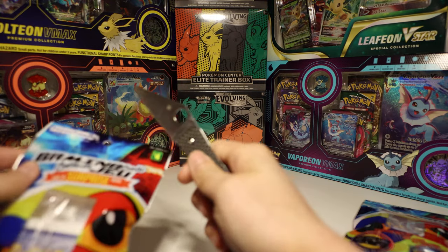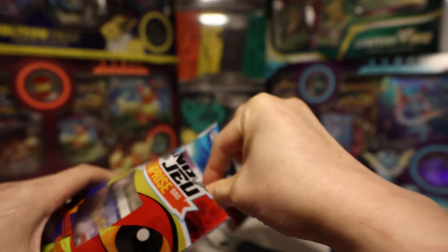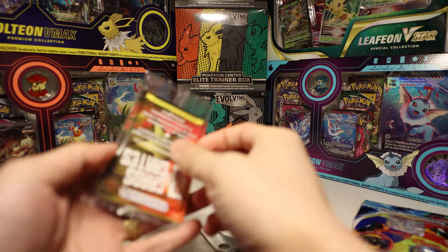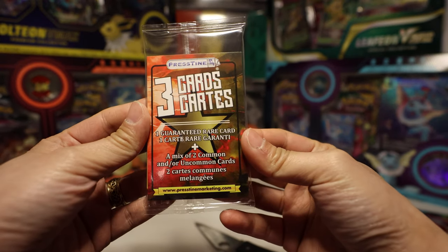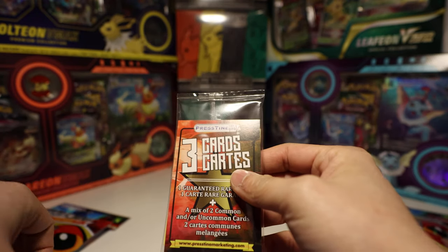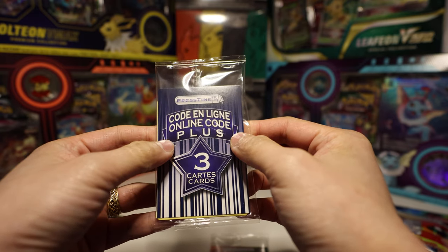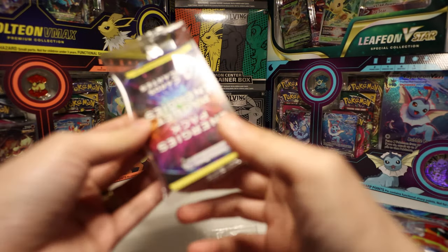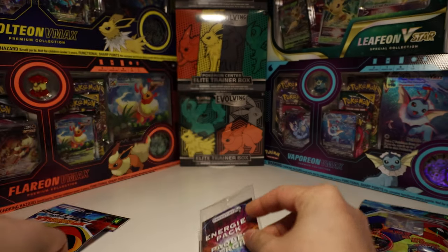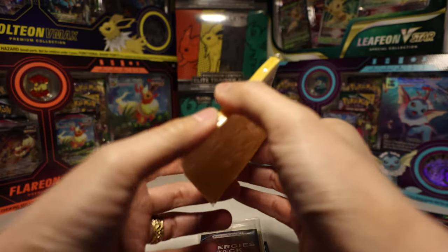Let's get my knife and slice this open. Alright, let's go through it. First we have a three-card guaranteed rare mix of two common and uncommon cards, a three-card pack with an online code, a four-energy pack, and a pack of sleeves.